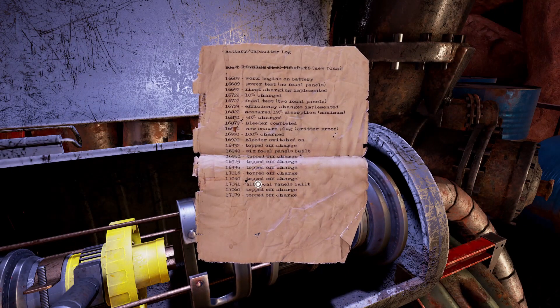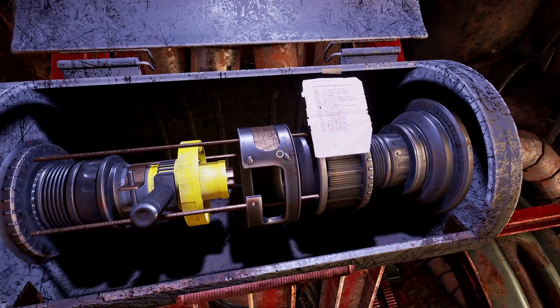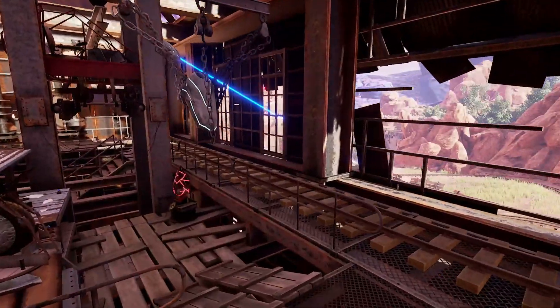And there's a sheet of paper that says battery capacitor log - nothing terribly important here, except that apparently somebody plugged it in backwards. New secure plug, critter-proof. Don't reverse polarity - they got a new plug. Presumably there was an incident. We can connect it or we can leave it unconnected. It doesn't matter yet - whichever one works.